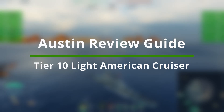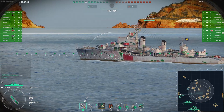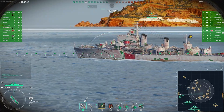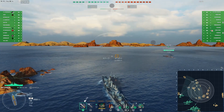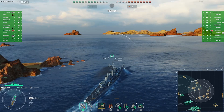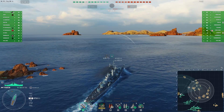Hello and welcome everyone. Today's video features a full review guide of the brand new tier 10 American light cruiser USS Austin. The Austin is available now in the armory since the launch of update 0.10.2 for 29,000 steel.